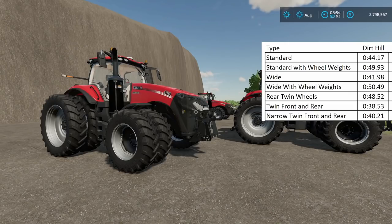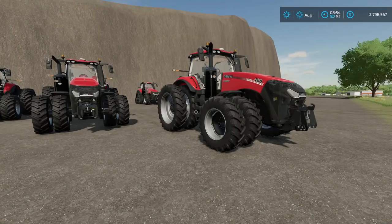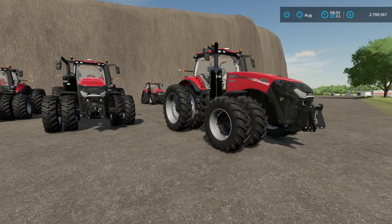The second narrow twin option — more of a row crop setup — came in at 40.31 seconds, basically a tenth of a second apart from the first. I consider these essentially identical. If you're trying to play more realistically with a row crop option, these are going to be fantastic options for you. But for pure performance, twin front and rear is the clear winner. That's enough about eight-tire tractors — let's look at the crawler track configurations.